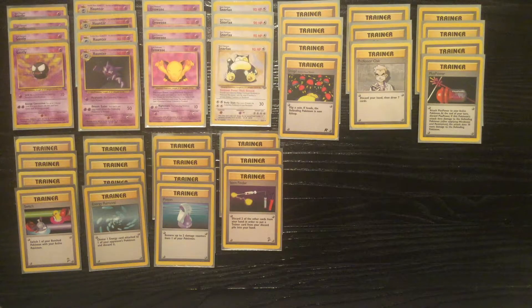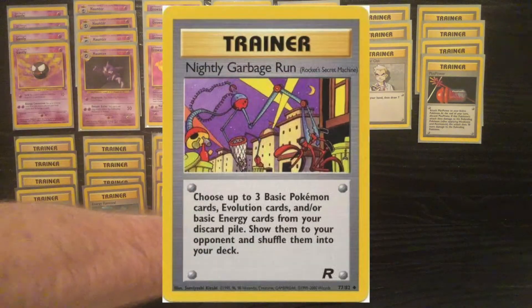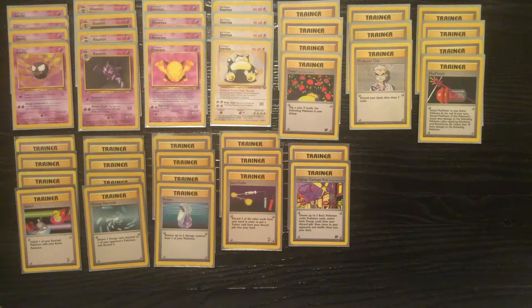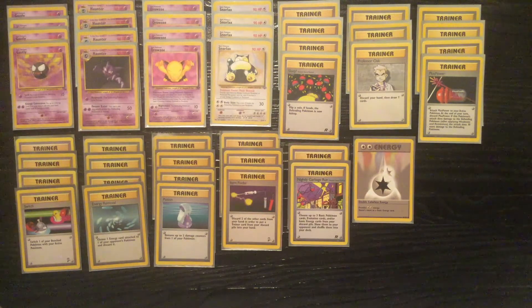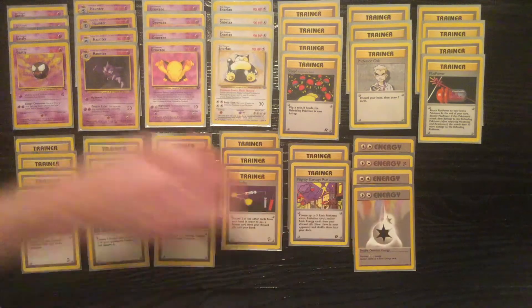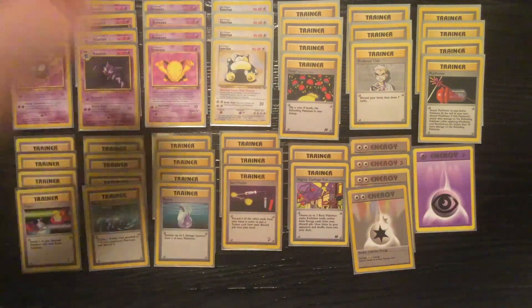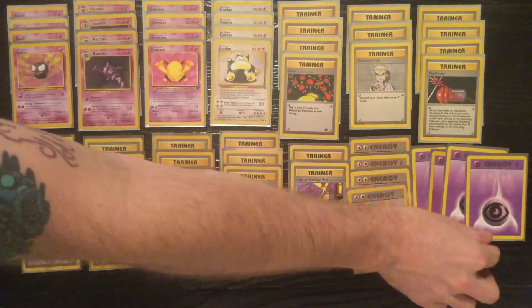Late game, you won't be using Sleep as much. You'll be relying on those Drowsies a lot more since they'll be on your bench if they haven't been drawn out by Gust of Wind and knocked out already. Nightly Garbage Run helps you get back those basics and recycle some of your cards to keep you from decking out, if you get put in a position where you have to use your Professor Oaks too much. Because this deck doesn't really run Bill.